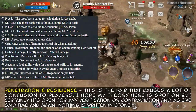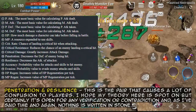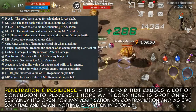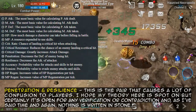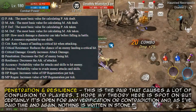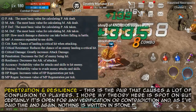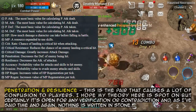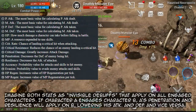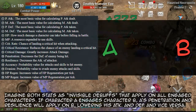Next, penetration and resilience. This is the pair that causes a lot of confusion to players. I hope my theory here is spot on, but certainly it's open for any verification or contradiction. As I've said time and again, nothing is written in stone. Imagine both stats as invisible debuffs that apply on all engaged characters.